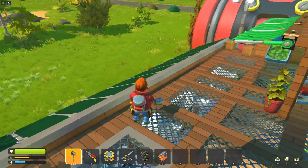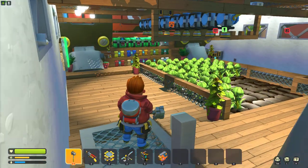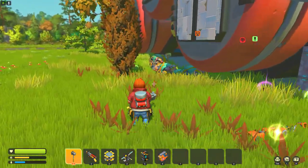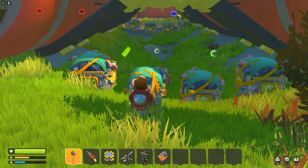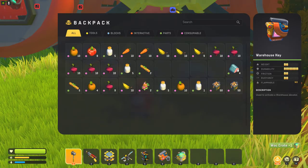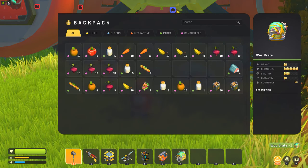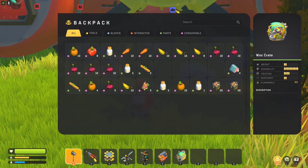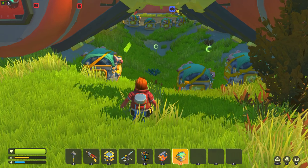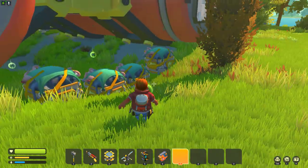Cow crates have high durability — they're actually less durable than an actual key itself, like warehouse key lock crates. But it's still pretty good. You could probably make a wall out of them and see if they can destroy it.